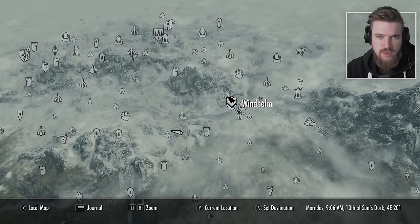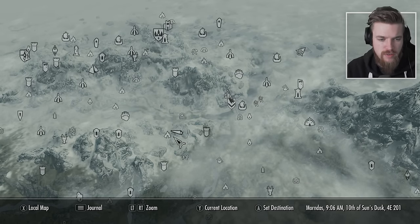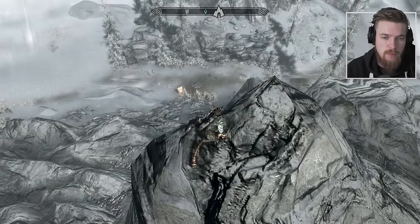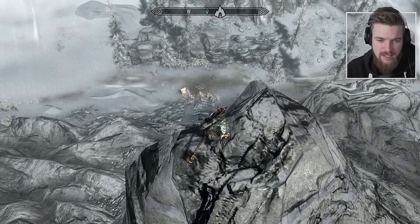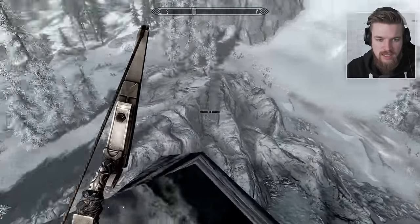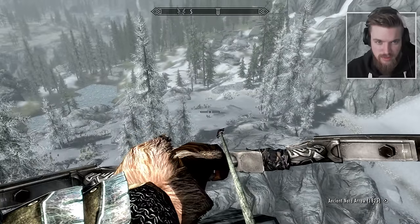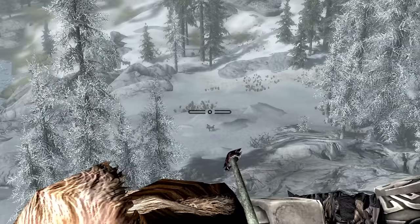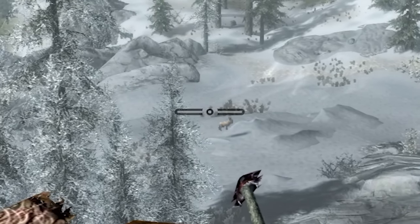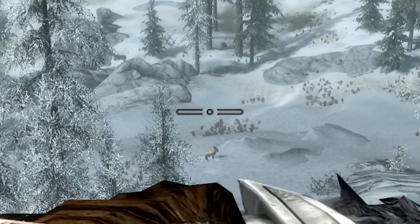To find the Frost Vault, we must come southwest from Windhelm to the Uttering Hills Cave, which is unfortunately occupied by bandits. Before attempting to take out a moving target, we practice our aim and try to kill a goat in the distance. But the goat seems startled — something very strange is happening to it. Todd Howard has cursed me.